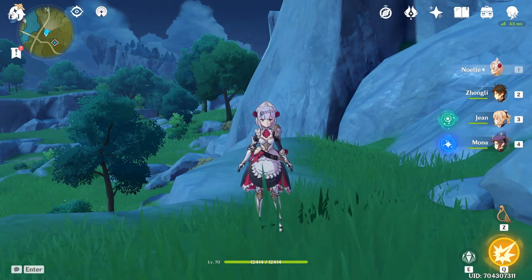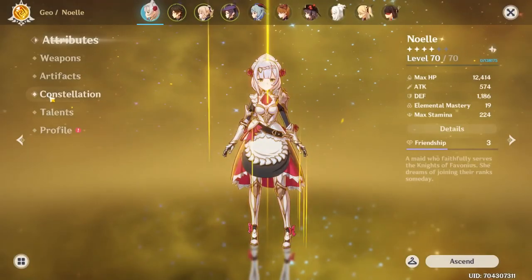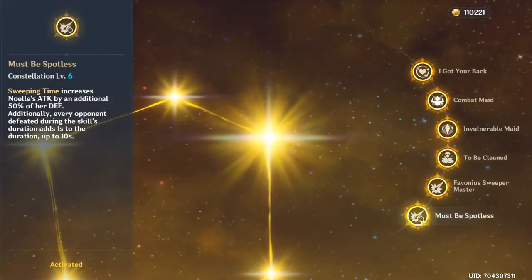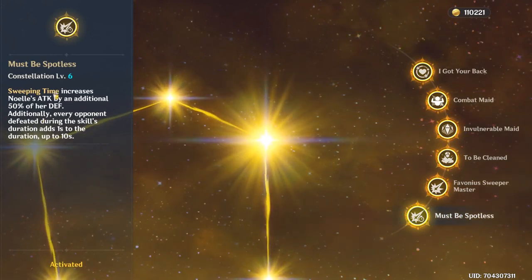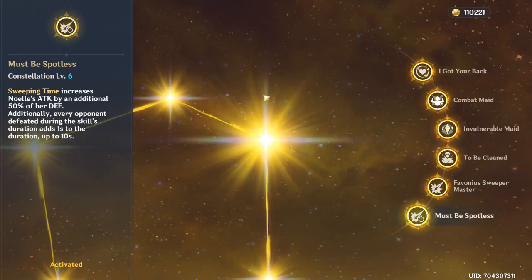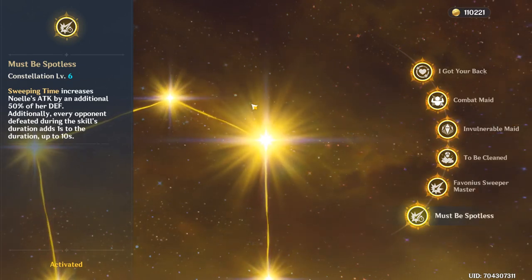The main thing with Noelle is, obviously, you need her Constellation 6 for this guide to work. You can use it before, but to get your best results, you need C6. Because when you use her burst, you increase your attack by 50% of her defense value. If you stack defense on Noelle, she could be really, really good.